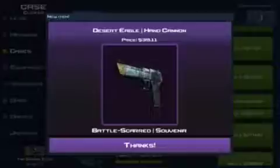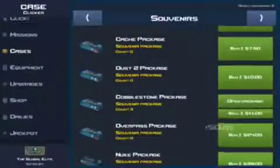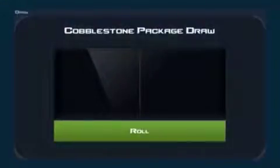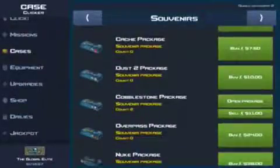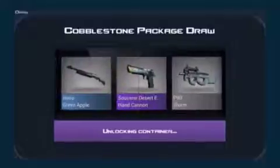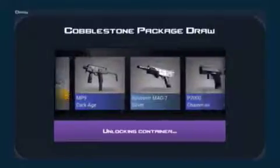Nope. 4 left. I want this Dragon Lore, I'm so mad. 3 left, oh my god. Just envision that red coming around — it's gotta be in this package, please, Dragon Lore, slow and stop on the yellow line. 2 left. Number 2 — it's gotta be in this package. Nope. Last one — is it gonna be in this one? Please. Nope. Very disappointing.